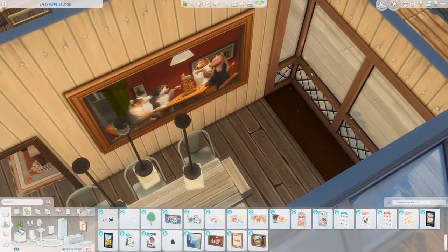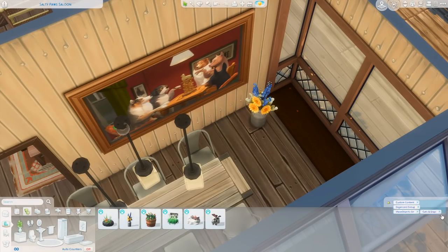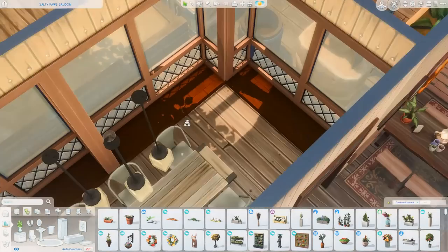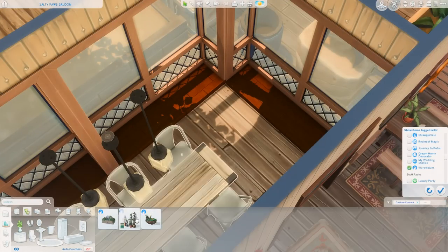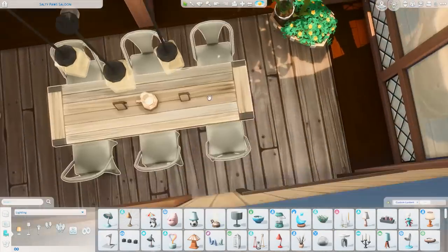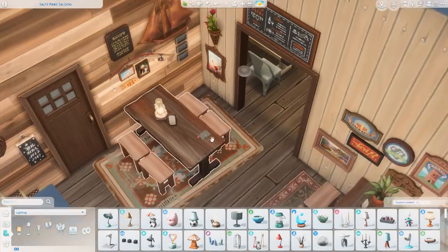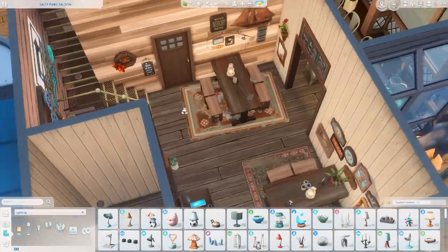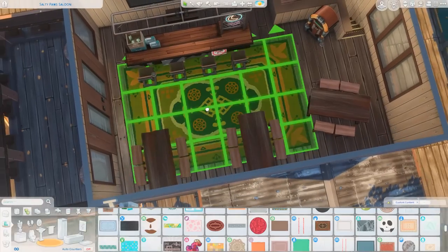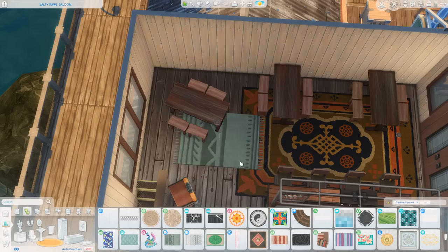This is the more private dining space for a bigger table — I put six chairs here; I could have fit eight but didn't really want to. There's not as much art in here because I really wanted to feature that giant painting of dogs playing 'Don't Wake the Llama' — it's such a cute piece and it felt like the right spot. Just getting a lantern, some menus, and some mason jar pendant lights hanging from the ceiling in here.